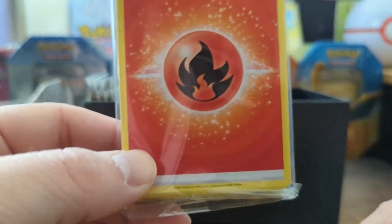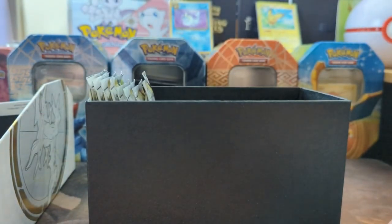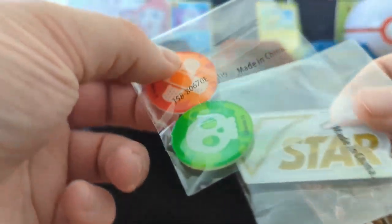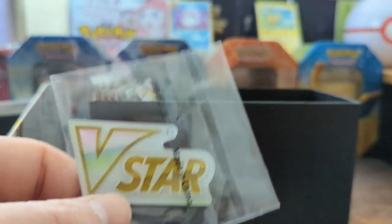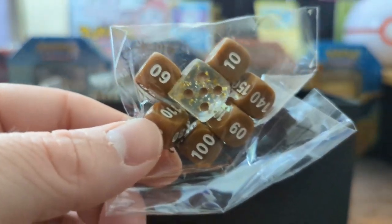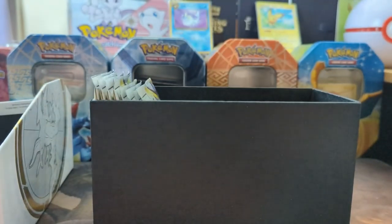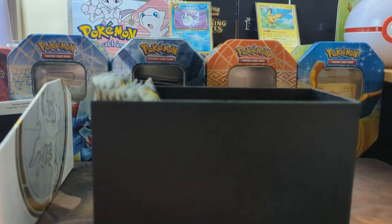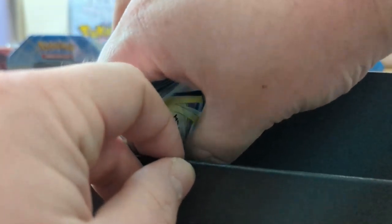They changed up how energies look — this looks absolutely beautiful. This is not good, I now want more of that. We have the same health and poison tokens as before. We have a V-Star marker and some specialty dice. I really like the clear dice, that looks really pretty — very reminiscent of the Elite Trainer Box for Shining Fates.